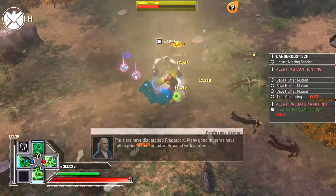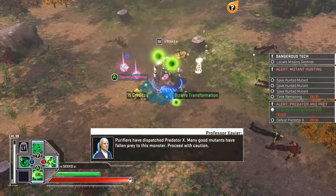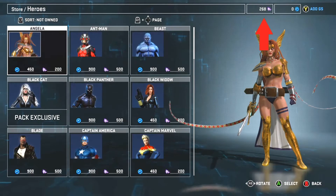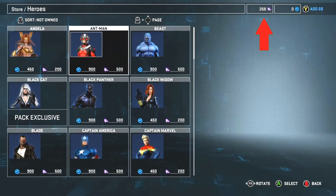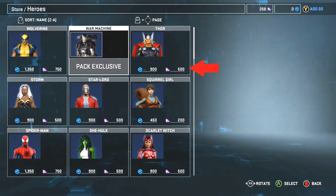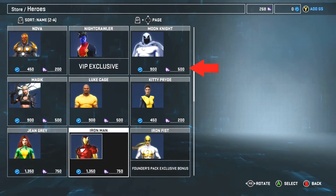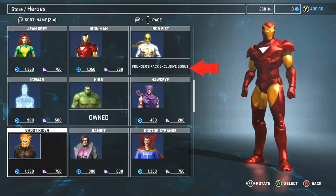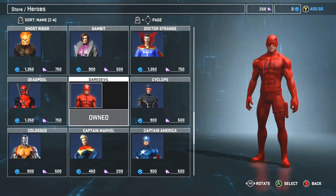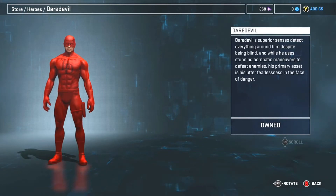Now what you do with these eternity splinters is go to the Xbox Store. When you go to the Xbox Store, you'll see your eternity splinter count in the top right-hand corner — I'll pop it up here for you. Boom, there it is — your count of how many eternity splinters you've collected and how many it costs to unlock a character. I suggest starting with Daredevil if you're on Xbox.